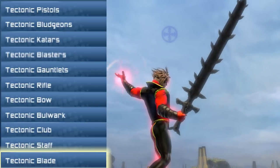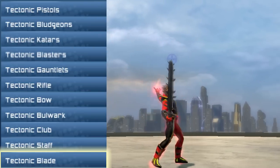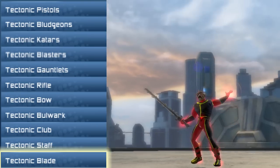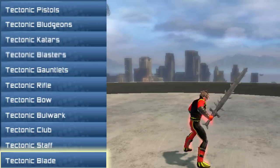Next up is the Tectonic Blade, for the one-hander users out there. This is actually a pretty nice little blade. You got your main blade, but then you have these little spikes on the side, and you can never say no to the little spiky things on the side.